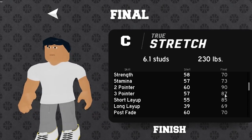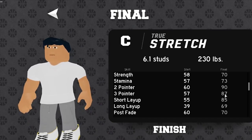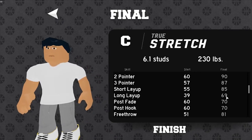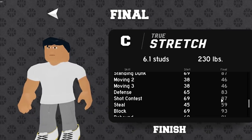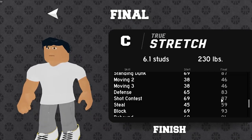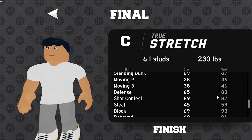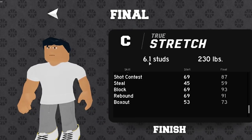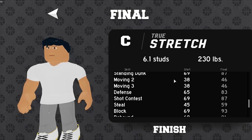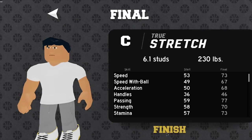So for example at 6'1" 230 lbs on this Center Stretch you get 73 speed — very high for a center — 67 dribble speed, 68 acceleration. Handles aren't really relevant for a Center Stretch. You also get 77 passing, 70 strength, 90 mid-range, and 87 three-pointer. For a big man that is really high. At rookie you can shoot 80 deep twos, 85 layup. You also get an 87 shot contest, so if someone's shooting in your face the chances of them making it are low. With 91 rebound at max height, this build is set up to do everything.